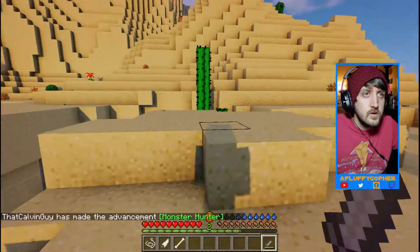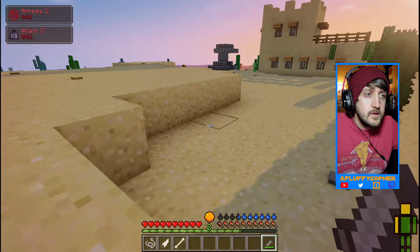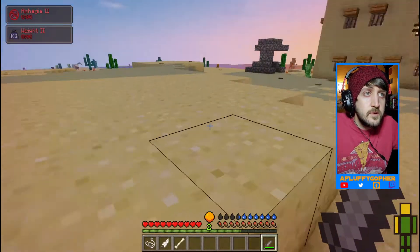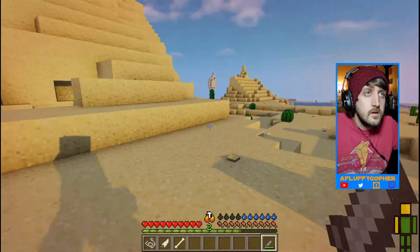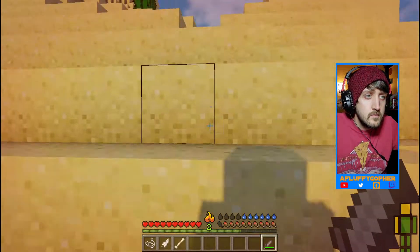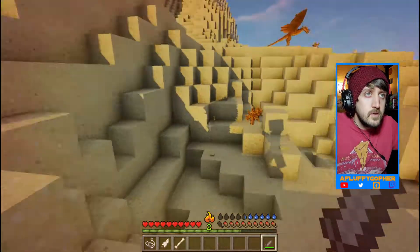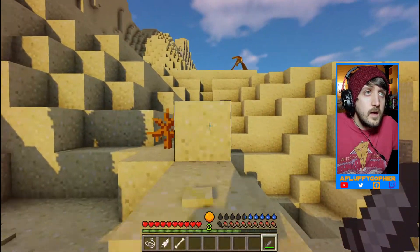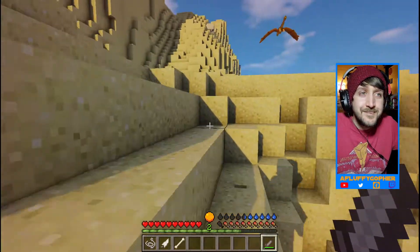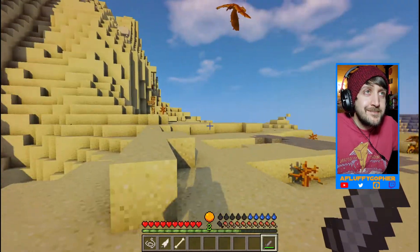What the heck? I don't know what that guy is. I can't jump. But I managed to make a stone dagger. And of course, there's a dragon now. Why wouldn't there be a dragon now?